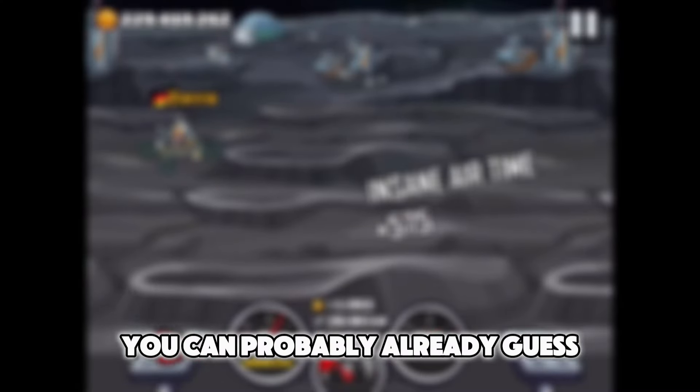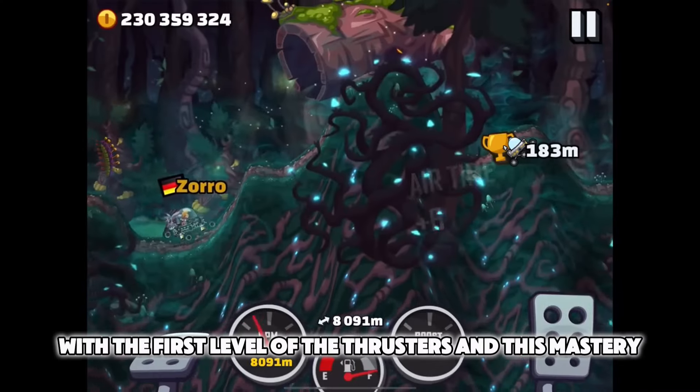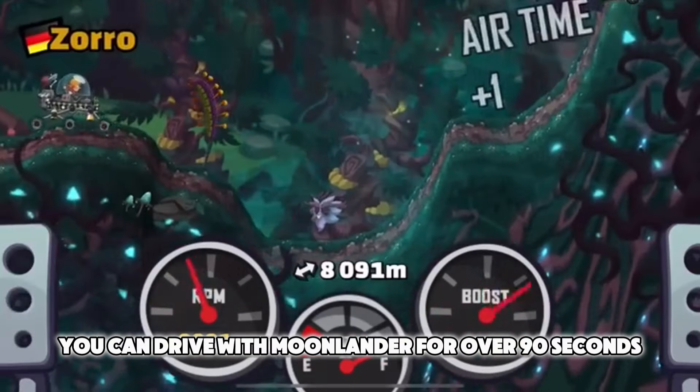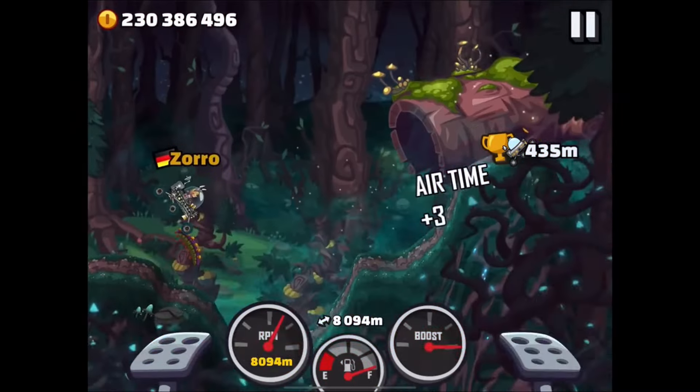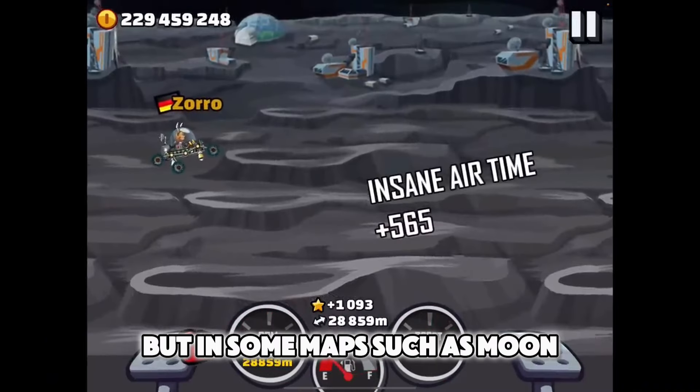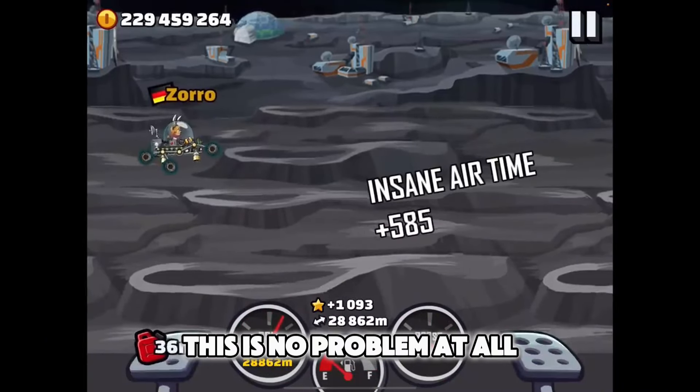You can probably already guess what the players discovered. With the first level of the thrusters and this mastery, you can drive with Moonlander for over 90 seconds before running out of fuel. The only requirement is to use the thrusters during this time, but in some maps such as Moon, this is no problem at all.